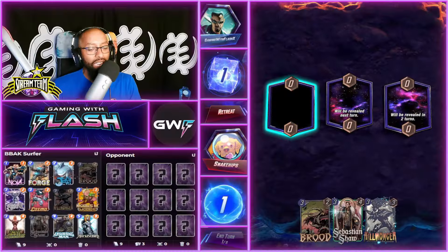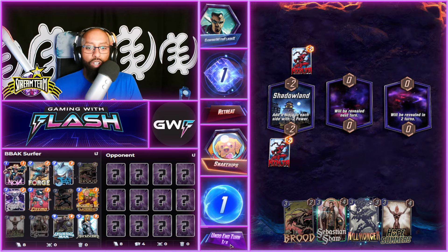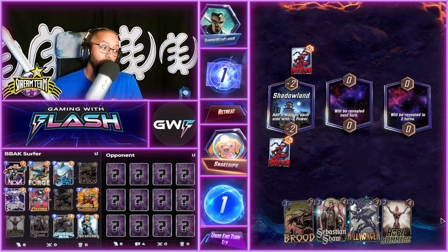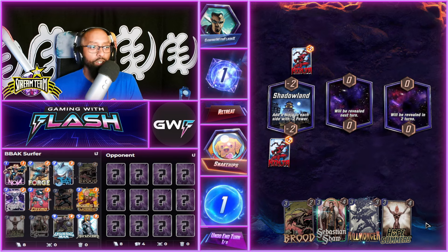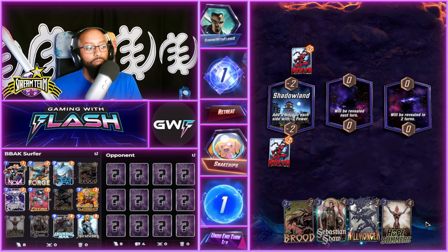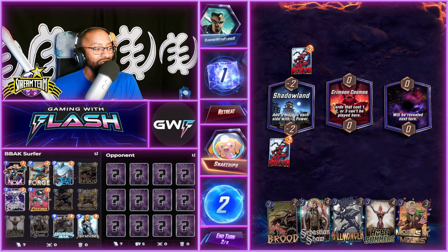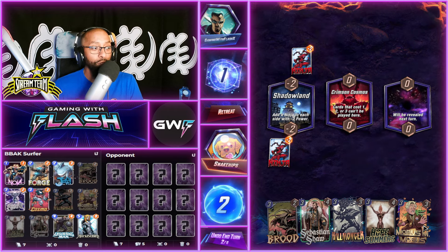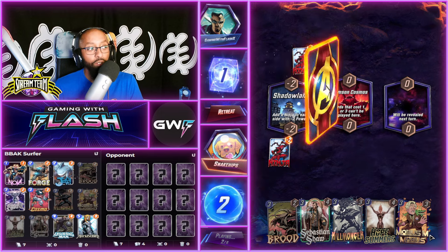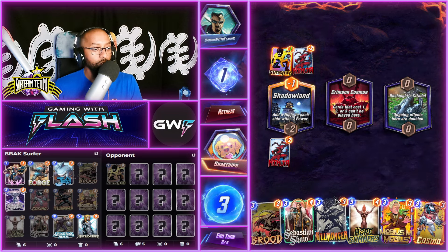The BBAK Surfer deck is up. Very standard Surfer deck, very strong in the right hands - put Shaw under Cosmo and go to town. That's not always going to be necessary but if you pull it off it works. More times than not you're going to want to be playing Brood or Shaw on turn three. Hope is another card you could play on turn three. If they play Ravonna on turn two, you're kind of forced to play Mobius on turn three regardless. We didn't get Forge on turn two but going into Shaw from here.